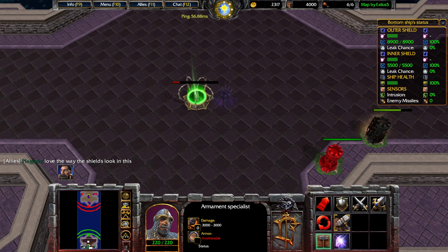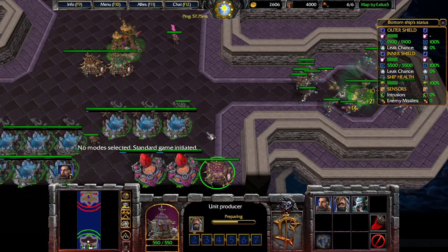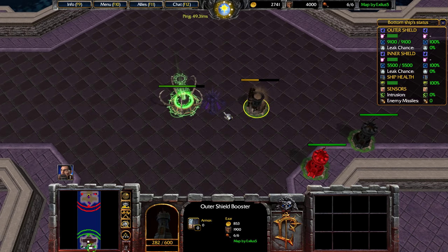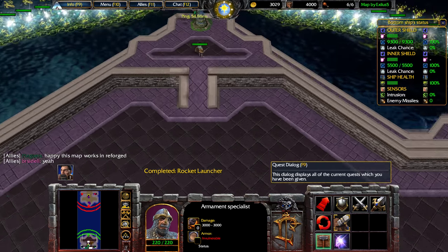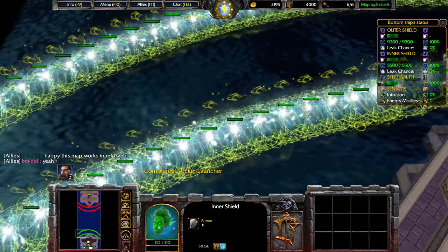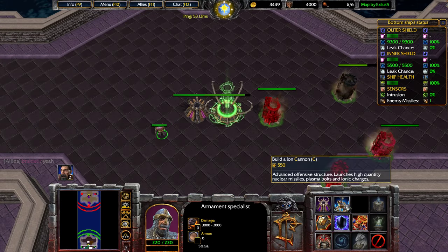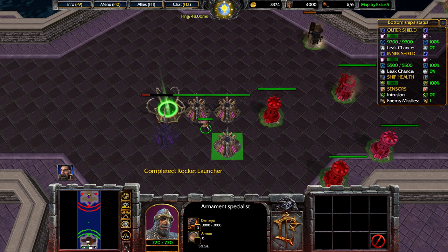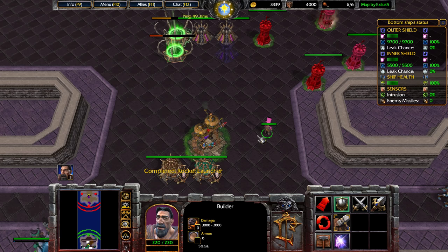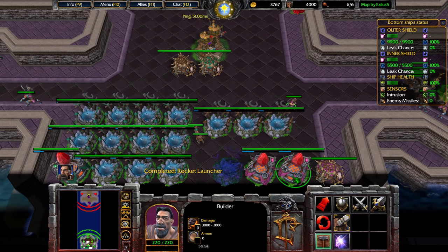I can now build rocket launchers, let's get going. Looks like it's not automatic building, so I'll need to create an extra specialist to boost my construction speed in the early game. As he said, the shields do look pretty cool in this — they really made these wisps look great relative to their Warcraft 3 models. I mentioned this in one of my other Warcraft 3 Reforged videos, but I think the biggest success of everything I've seen so far is the icons.